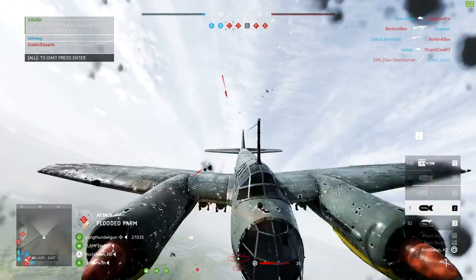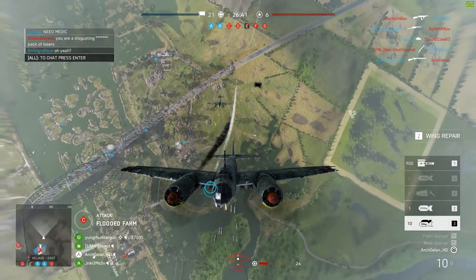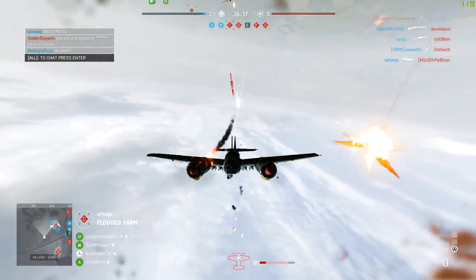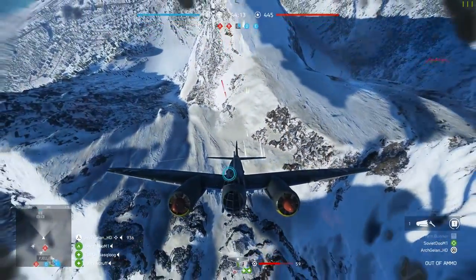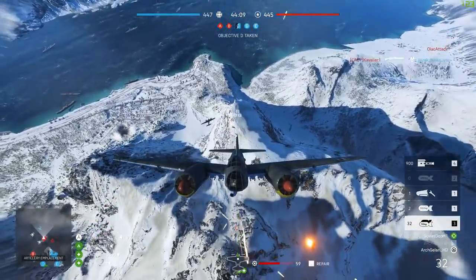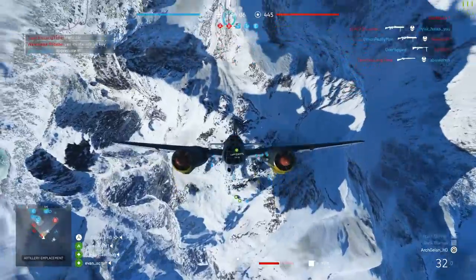He moves on to some very nice bomber kills — it's not your usual bombing the hell out of an enemy position. In fact, he's doing a backflip loop, taking out a pursuing plane. And if pulling it off once wasn't good enough, he's managed it again on Fjell. It's an absolutely insane way to take out a pursuing plane — just a real 'only in Battlefield' moment.